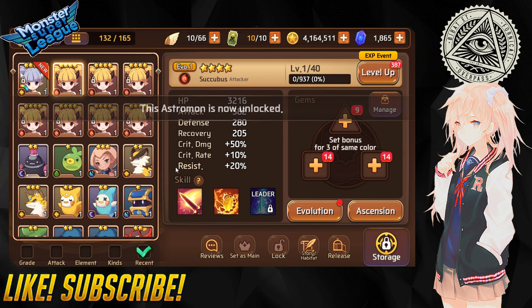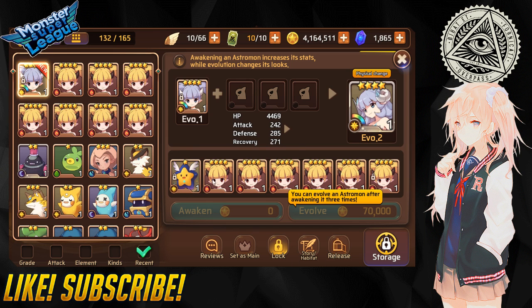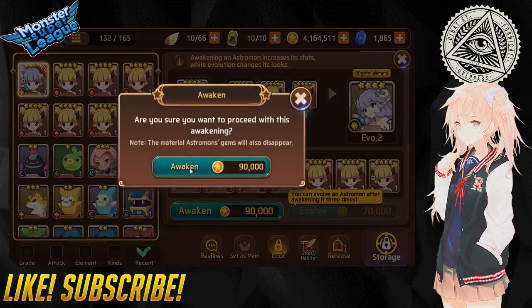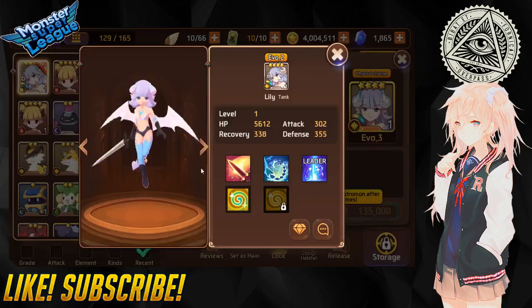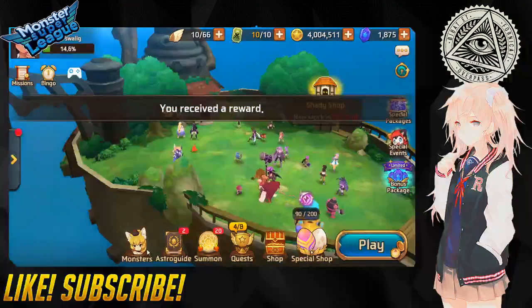Let's unlock all of them and I'll just evo through here right now, I can't wait. The rest of the week - maybe the next two days - I'll be raising this succubus to level 60 and we'll gem her together. She needs to go to evo 2 first, very importante. So nice - let's awaken her, let's evolve her.